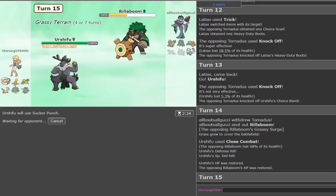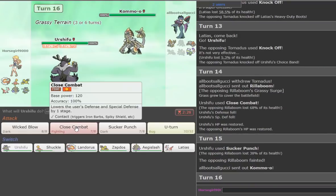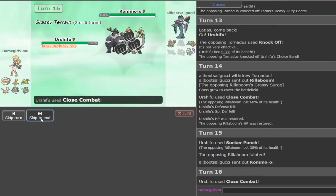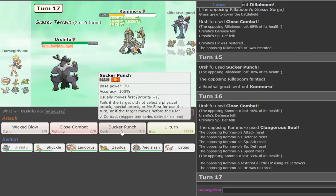We took it out — perfect. He goes to Tornadus just trying for Hurricane. At this point I feel like I'm really in the driver's seat. I'll go Shuckle and spam Encore, get the Webs up. He goes to Kommo-o. We just stand and spam Close Combat. He goes for Clang — that's chill. We'll go Close Combat again in case he tries to Sub up. He's Leftovers, interesting, but at plus one I don't think he can kill us.